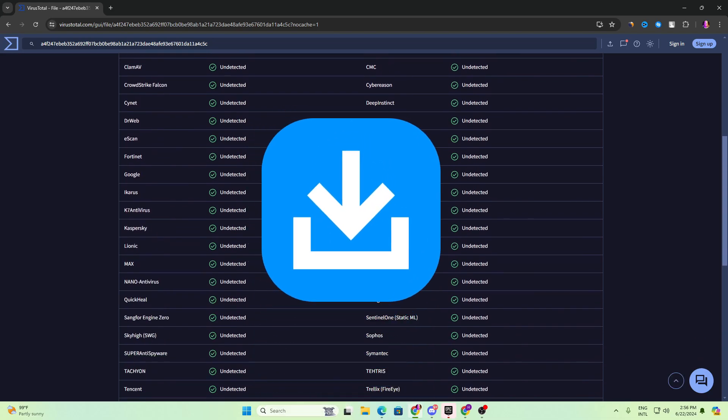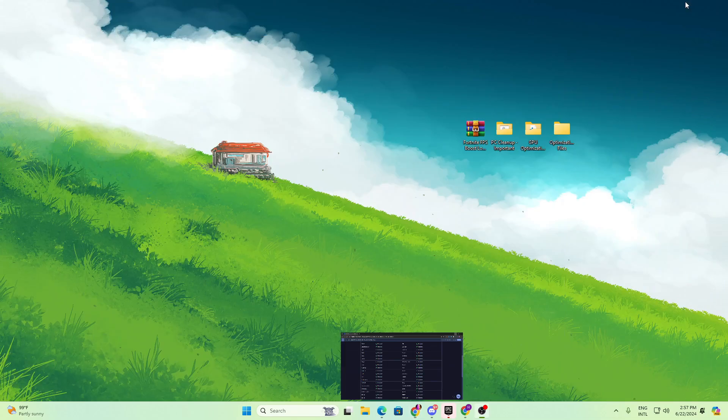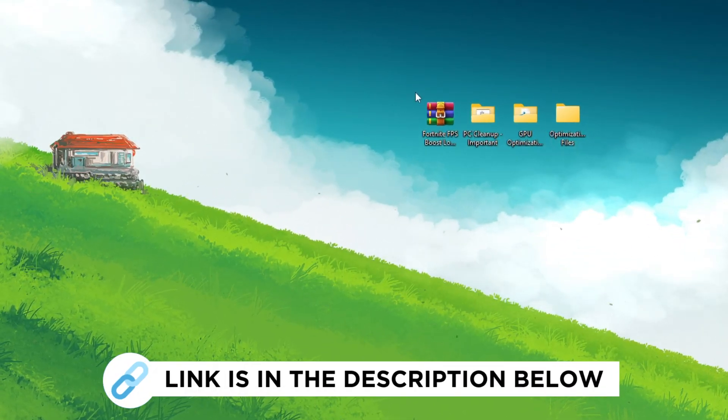In the very first step you need to download the optimization file on your PC. Before using any file I always make sure there is no virus — I'm using this website and it shows there is no virus inside this file. You can download this file from the link in the description.